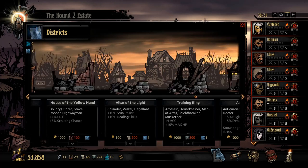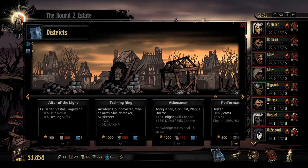The House of the Yellow Hand gives bounty hunters, grave robbers, and highwaymen crits and scouting — it's pretty darn good. However, the hundred portrait cost is what really turns me off from getting it quickly. 100 portraits is a lot; you can only stack three portraits, so you're looking at 33 stacks. I got this one way late in the game because portraits go towards skills, and skills are way more important than crit chance and a five percent scouting boost.